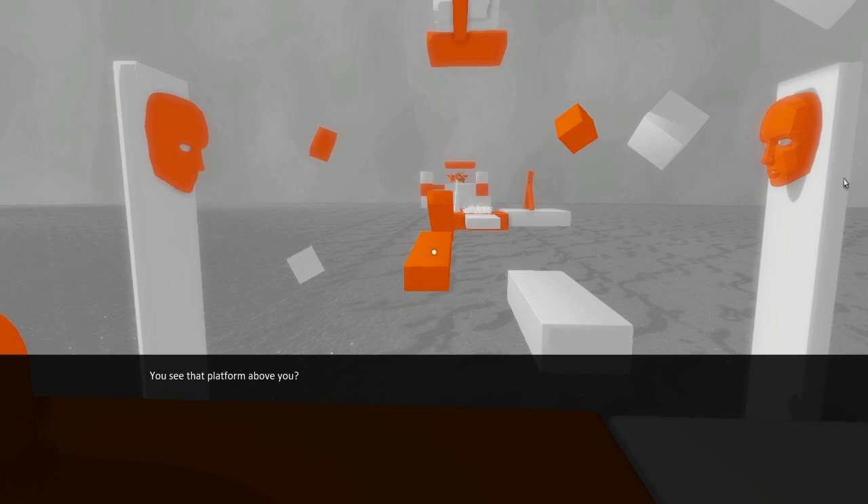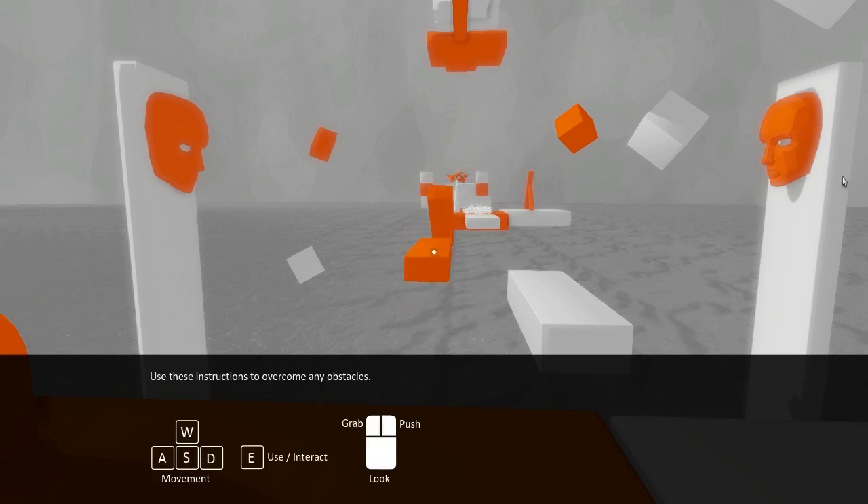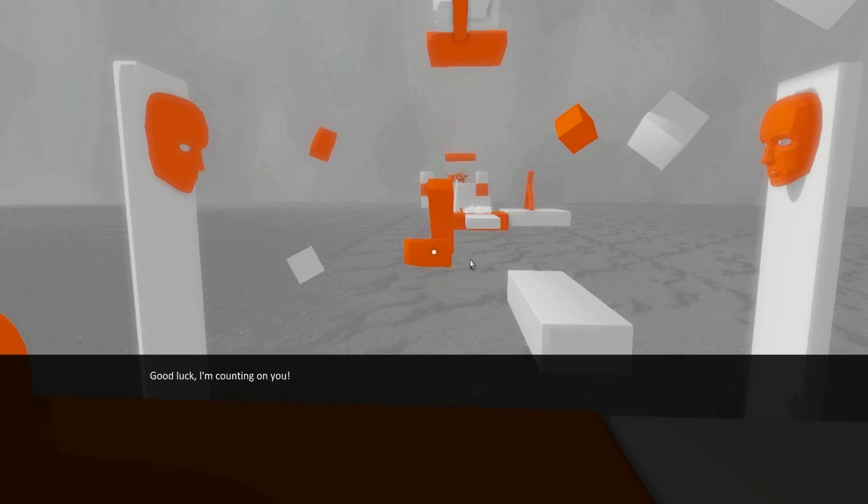'See that platform above you? You need to reach it. Use these instructions to overcome any obstacles.' So this is all we've got to learn: WASD for movement, E to interact, left mouse to grab, right mouse to push, and mouse look of course. 'Good luck, I'm counting on you.' Fair enough.